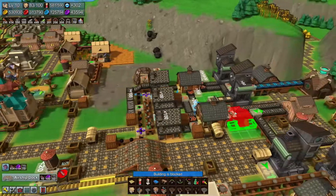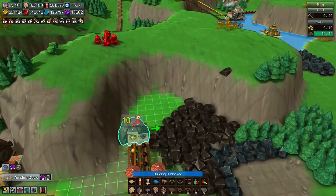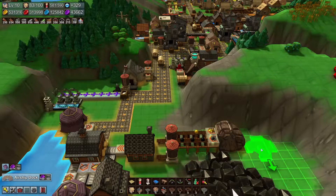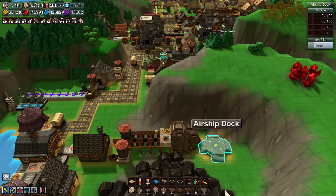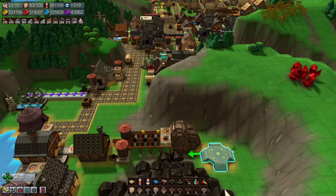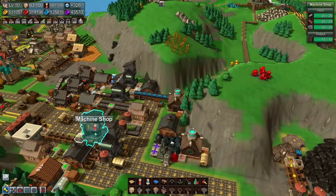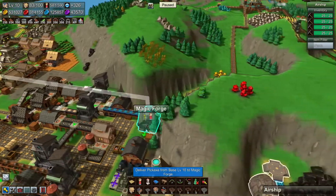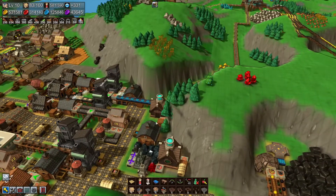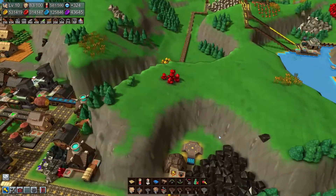Buildings blocked — maybe while the airship is on there we can't actually build on it, or do we build it on the ground? I thought it would be on top of the building, but maybe not. Let's find out how we actually use this. Maybe it needs to be transported off with magic belts. What if we tell the airship, instead of taking it from the base to the mine, to take it to the airship dock?